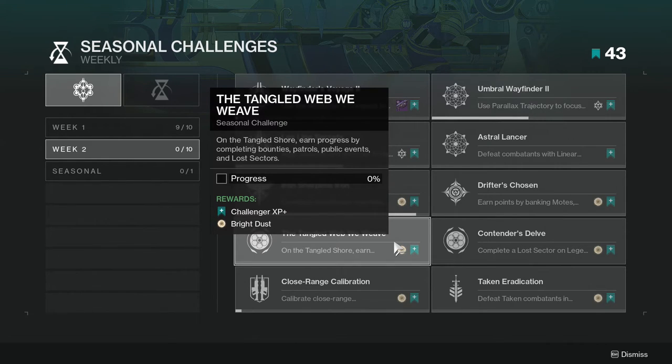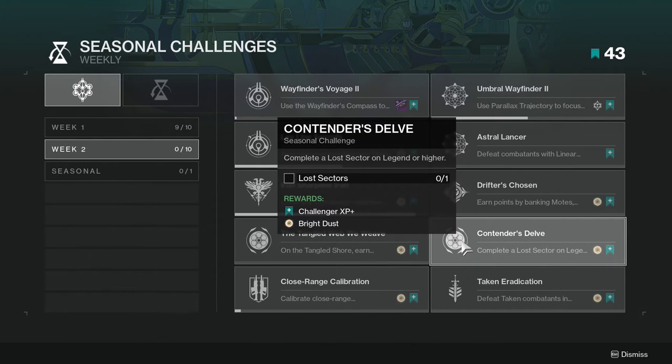Detangled Web: we weave on the Tangled Shore. Earn progress by completing bounties, patrols, public events, and lost sectors. Just do whatever you want. I would do a combination of bounties, patrols, and basically everything, honestly.